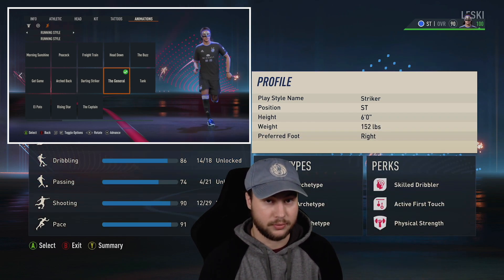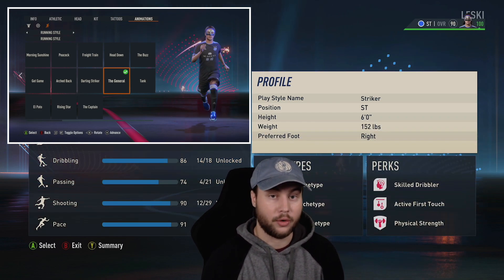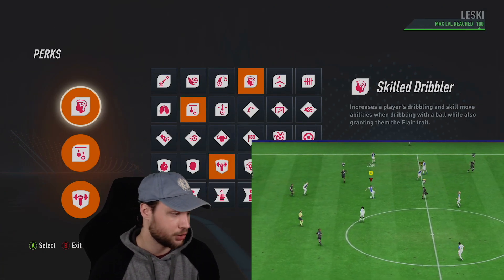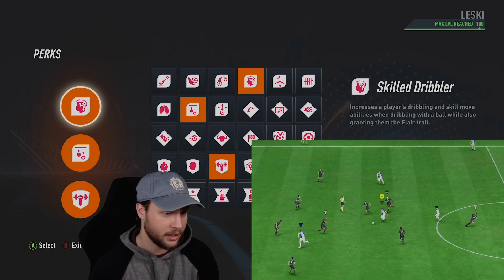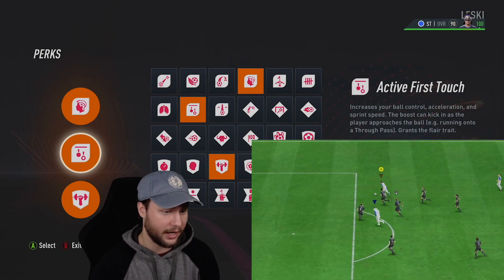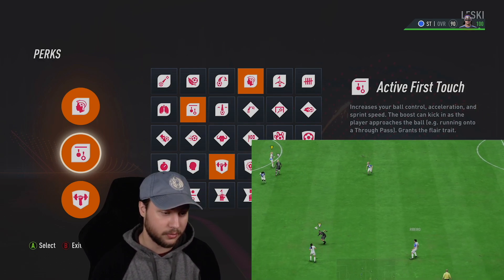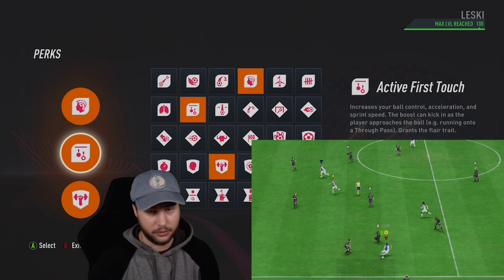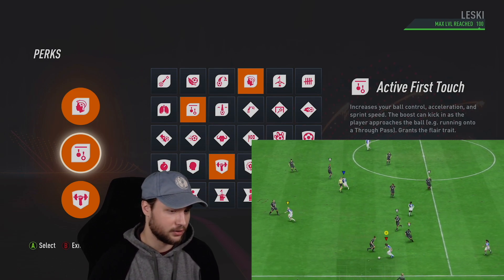Preferred foot is right footed, but that's really up to you guys. Let's go on over to the perks. If you want to test this build out, I'd suggest trying these three perks first. These first two I think are very important. I went for skill dribbler and active first touch. These two perks will make this build feel a lot better on the ball when dribbling, doing skill moves, all that kinds of stuff.